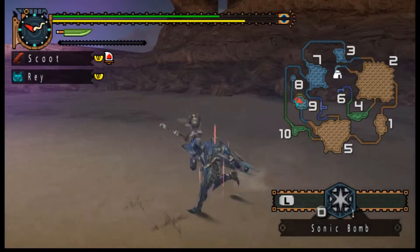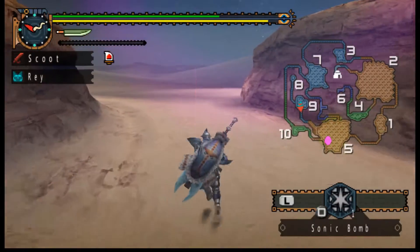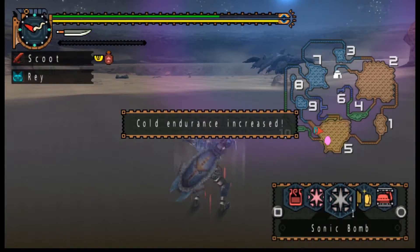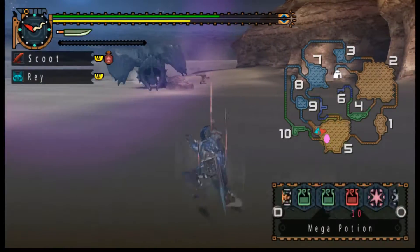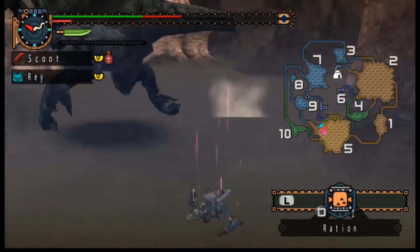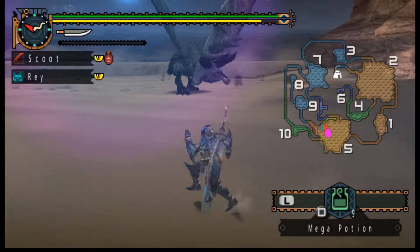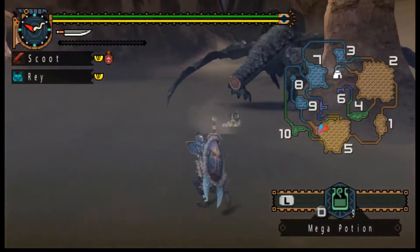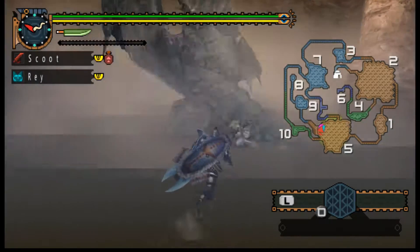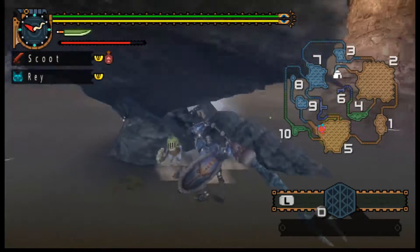And then Lunastra is also just Teostra, but blue. Both games also inflate their monster list with subspecies. Like Fatalis is in this game, but its counterpart is basically Dire Miralis. And honestly I think the Fatalis and Dire Miralis fights are basically exactly the same, from what I remember.